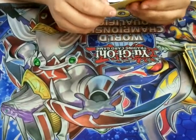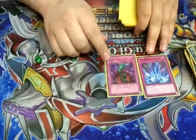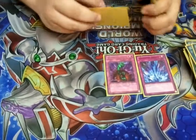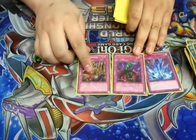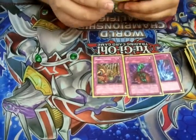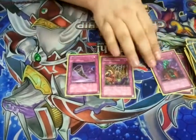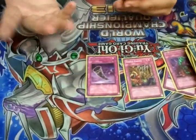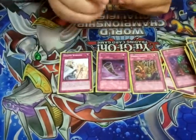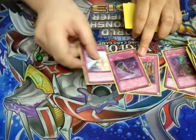Traps — I run a few one-ofs. I have Torrential Tribute to splash the field when something's summoned. Bottomless Trap Hole to get rid of a big monster when it comes out — anything over 1500. Needle Ceiling — since I like to blow up my own stuff anyway, it's just good to sweep the full field. Black Horn of Heaven — it's like a free Solemn Warning almost. And Solemn Warning, speaking of the devil. Those one-ofs are all pretty good — might bump Solemn Warning to two, I haven't decided yet.